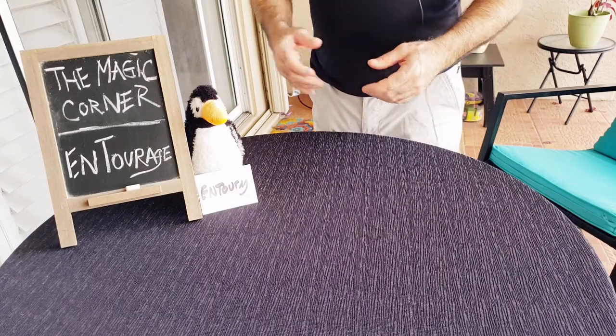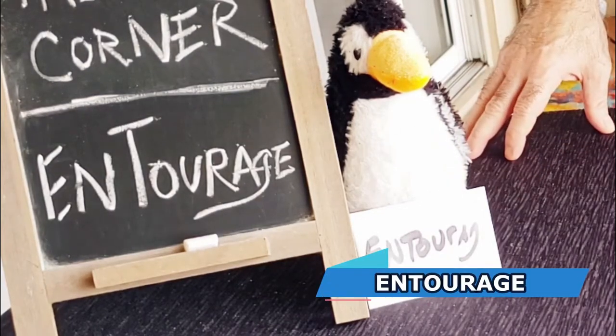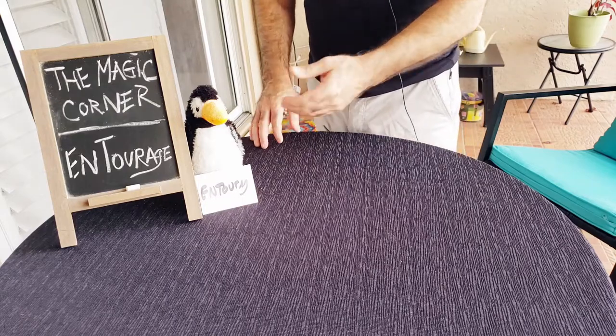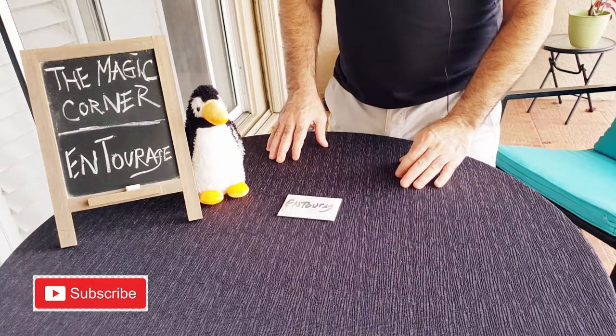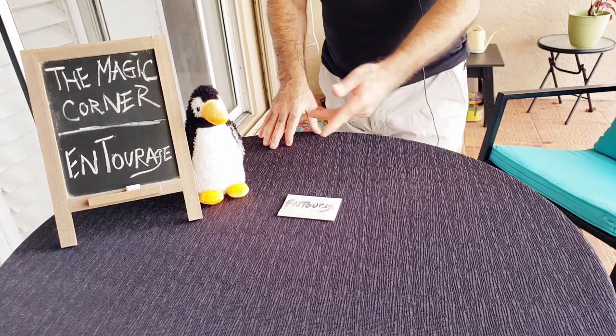Welcome back to the Magic Corner. This trick is an oldie but goodie — it's called Entourage, and it's actually been discontinued. You can't find it anywhere, but you always find some gems in the back of the drawer, and this one is no exception. I like to call it Queen's Entourage, but it's actually just called Entourage.